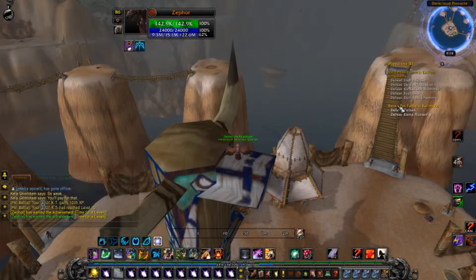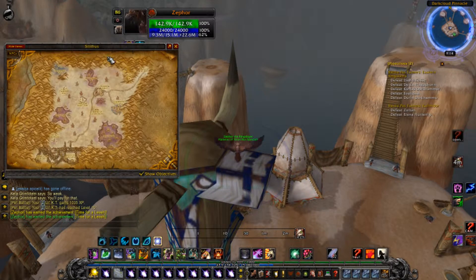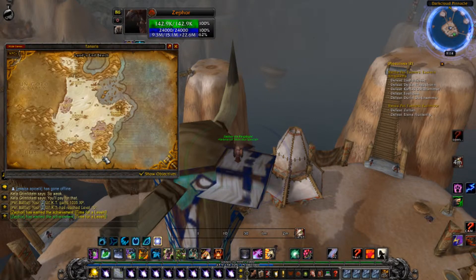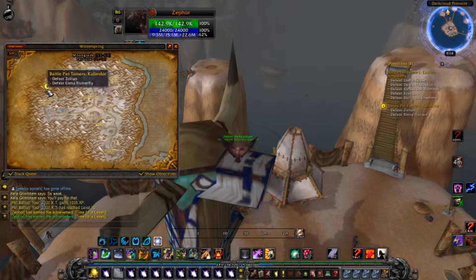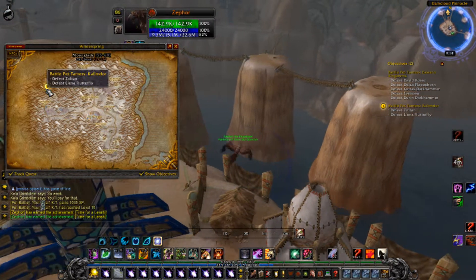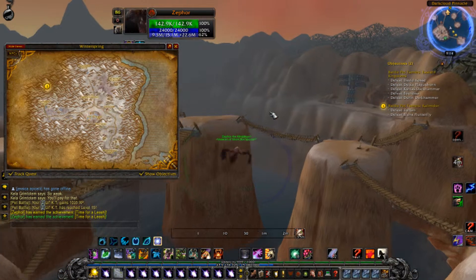Next time we're going to take on... it won't be in Mulgore, Tanares, Oldum, Crash, Mahajal, Ashenville... Winter Spring! Winter Spring - looks like we're taking on either Razulton or Elena Flutterfly, who I'm gonna guess is a flying type, which is gonna be real fun.